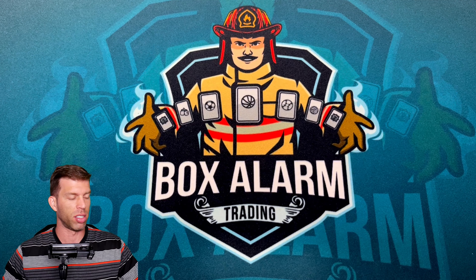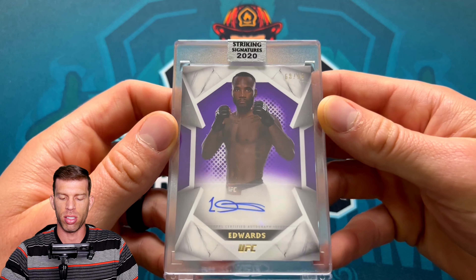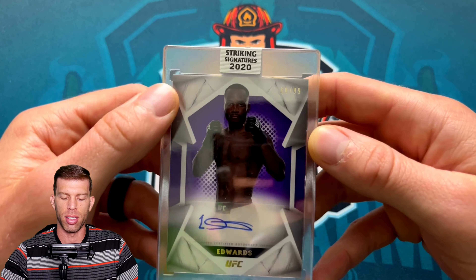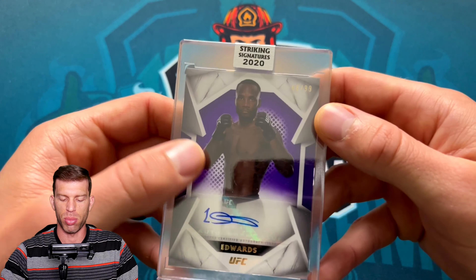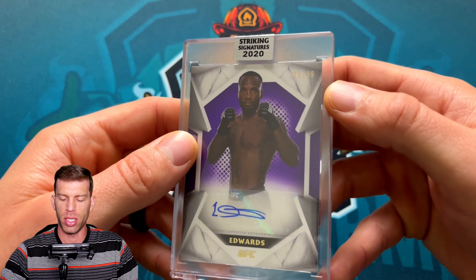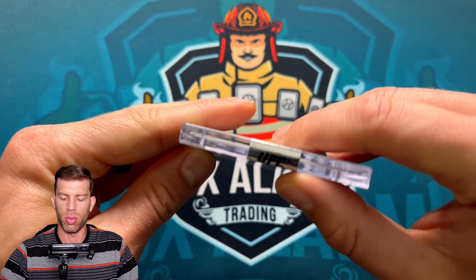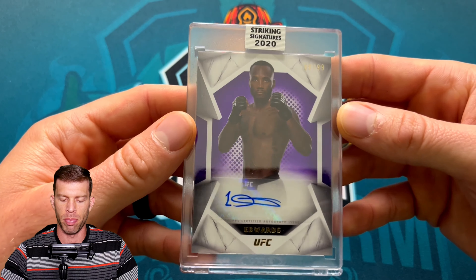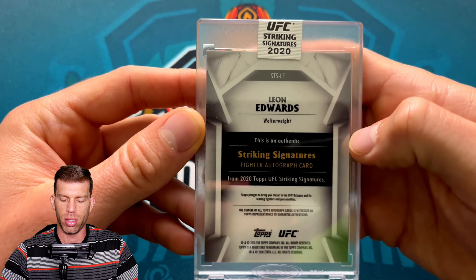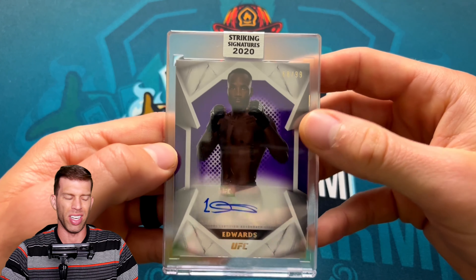We're moving into the autos now — moving into some of the heat. Some of y'all will be like this card sucks, striking signatures are whack. But I kind of think they're all right. The angular design's got kind of the marble finish, the different colors — the orange and the red look pretty sick. This one is a lower parallel at of 99. I also like that they send them to you basically in a one-touch, which saves you a little money and time, and the card's going to be pretty good quality. This is the 2020 Leon Edwards Striking Signatures of 99.